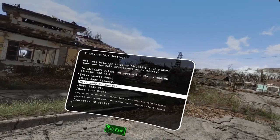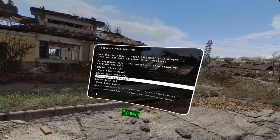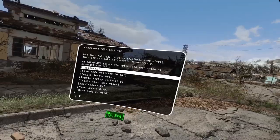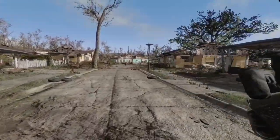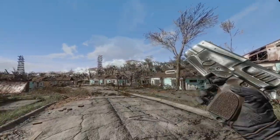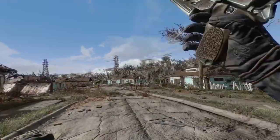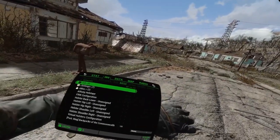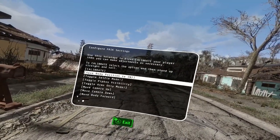Here you can adjust your body movement — you can move it forward, move it backwards, move the body up and down, or adjust the VR scale. So if you find that your body looks weird to you, you can kind of adjust it, similar to how VRIK worked in Skyrim VR. Obviously there's no MCM because we don't have an MCM in Fallout VR at the moment, so you do it via holotape, which works fine.